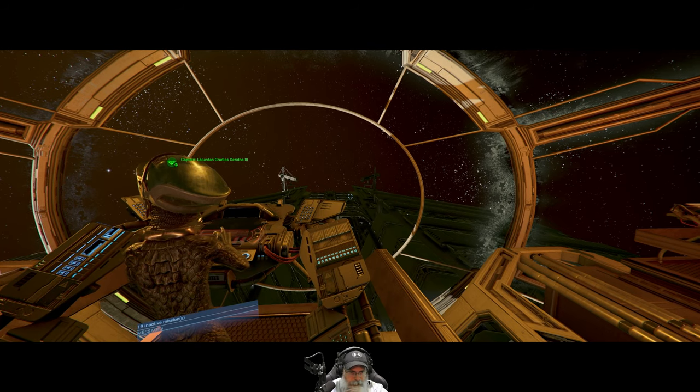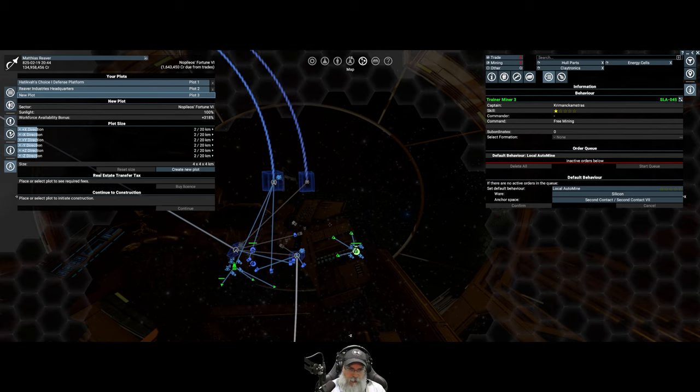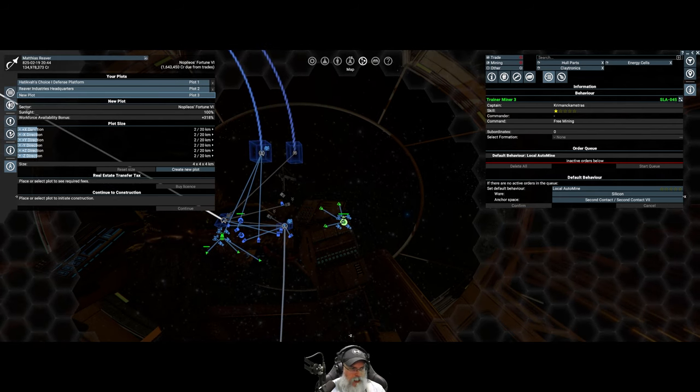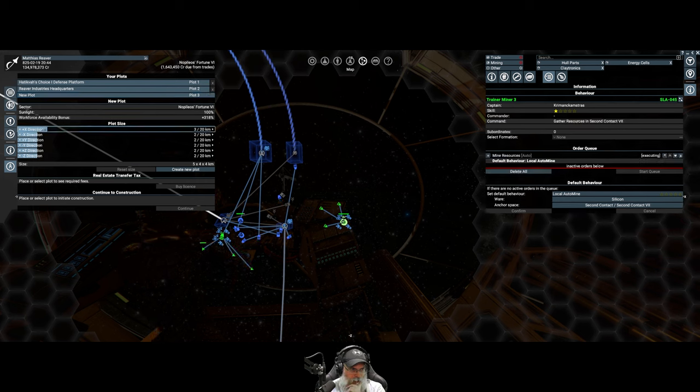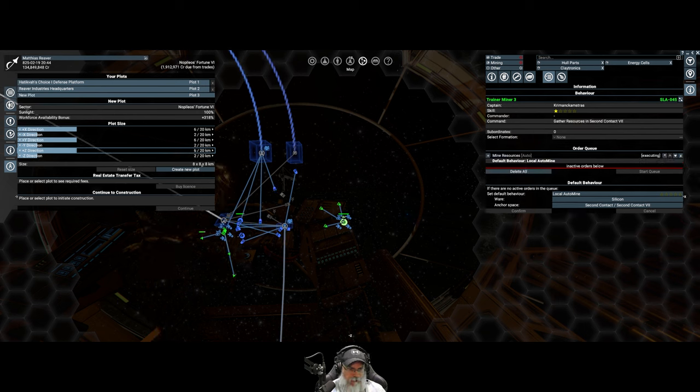We are aboard our builder ship and he's waiting for us to put him to work. We go into the manage plots menu and I want this plot size to be eight by eight by eight. I believe that'll work for what I have in mind. Let's create the plot.